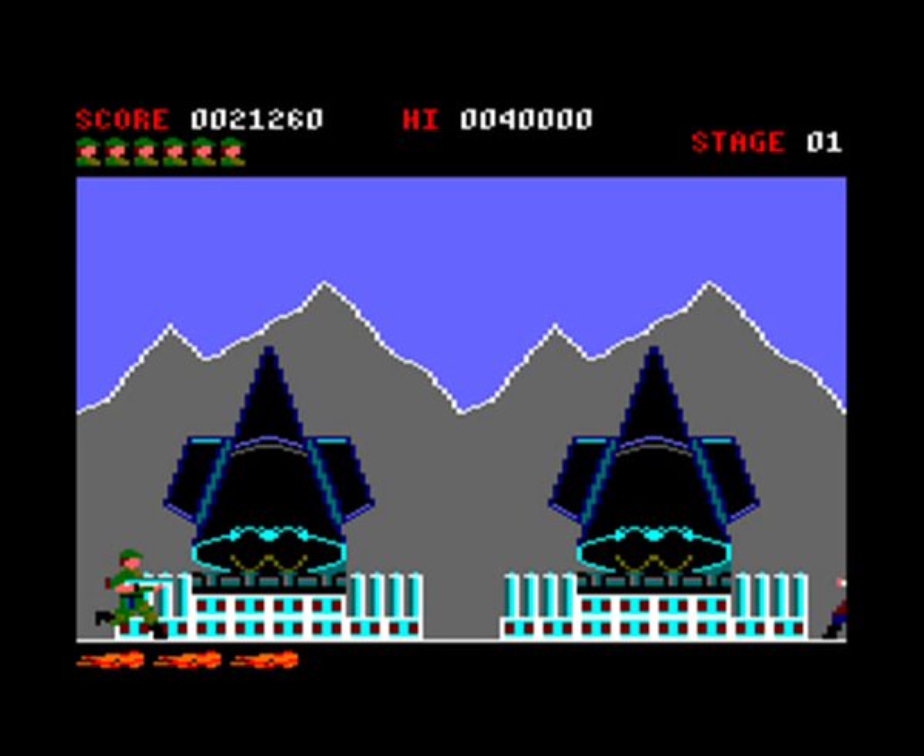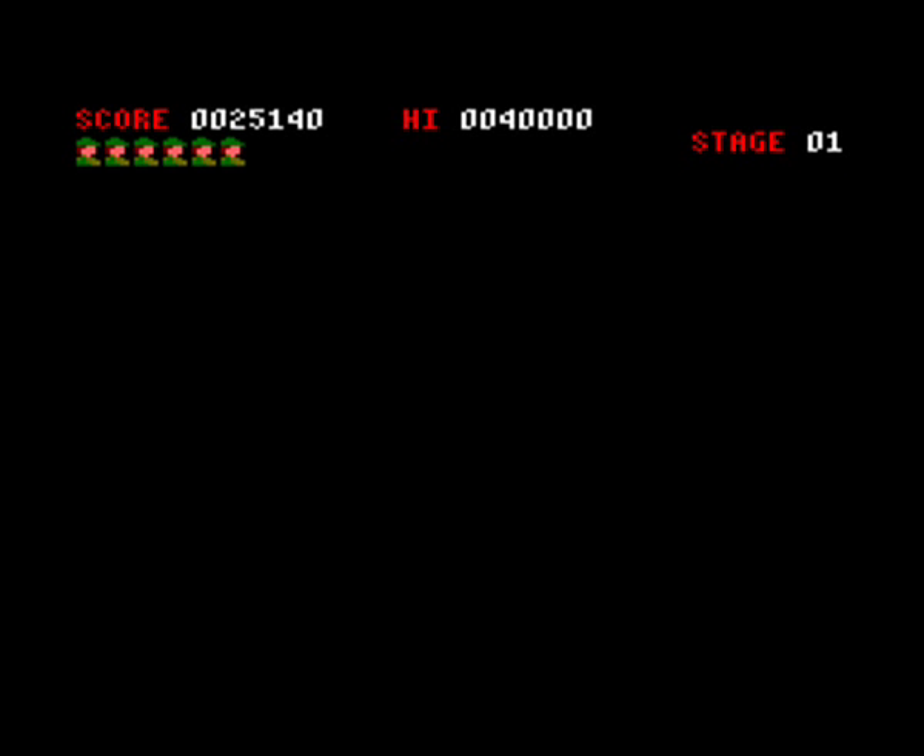We've just reached the end of the first level, and this is the first confrontation or boss battle. This time we're battling lots and lots of soldiers all at once on one screen. But we've saved ourselves a flamethrower — as long as you've kept the flamethrower for the end, it's easily done.